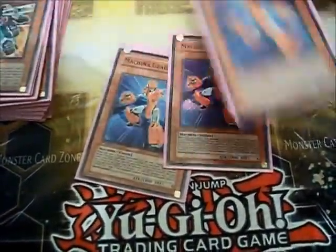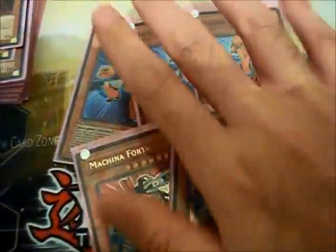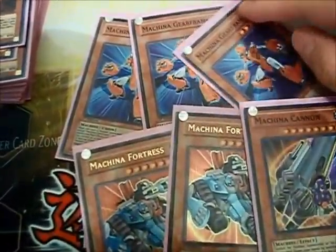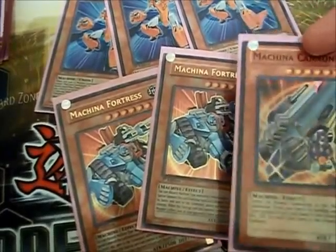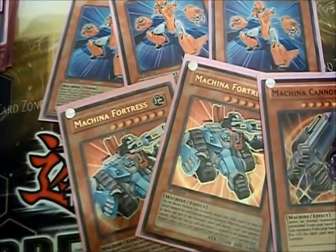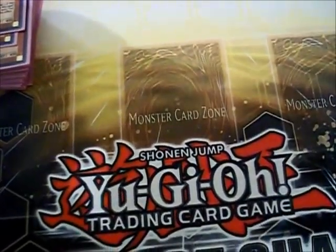Alongside our gadgets, I am running the Machina Engine of 3 Gearframe, whom you will search out, 2 Fortress, and 1 Cannon. Gearframe's effect activates only with his normal summon, but he's an 1800 beater who can equip to another machine to prevent him from being destroyed once. Fortress — you pitch 8 levels worth of monsters from your hand to special summon it from the hand or the graveyard. If he's destroyed by battle, you pop a card. If your opponent targets it with a monster effect, you discard something from their hand. He's actually very good. Cannon is just used as discard fodder for Fortress, as he is level 8.